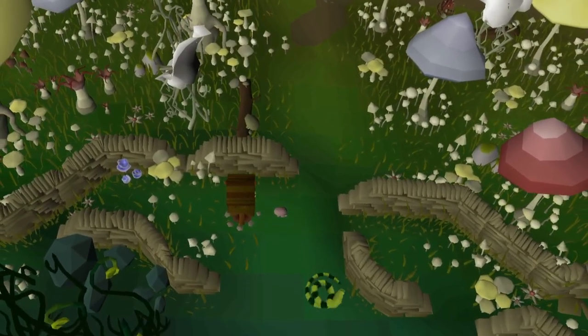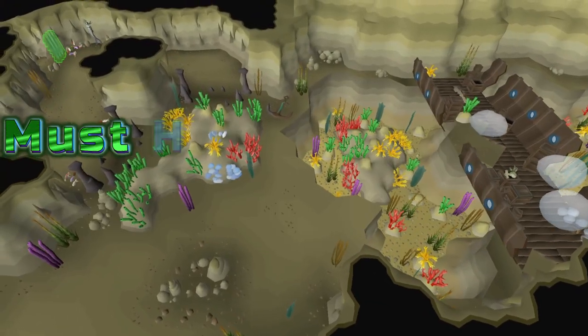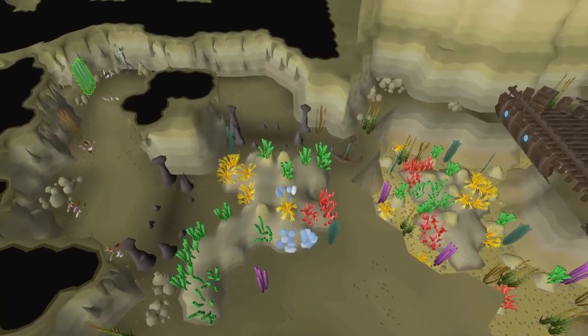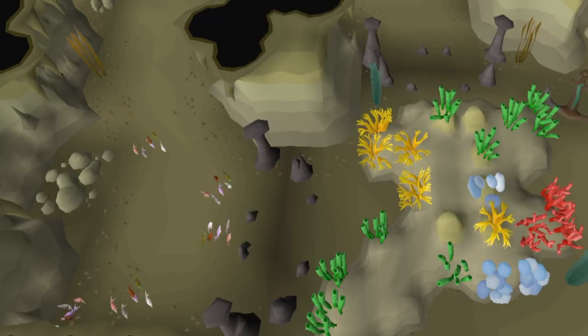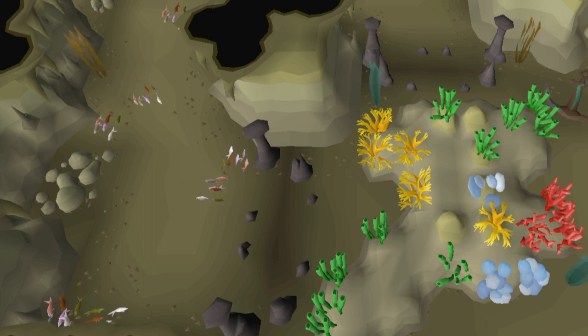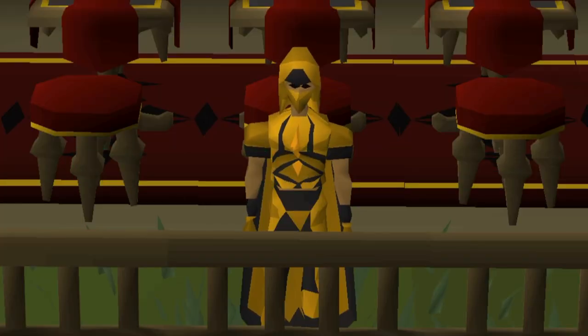You also get various other rewards like bird nests and even clue scrolls. Levels 44 to 99: driftnet fishing. You must have completed Bone Voyage to access the underwater area. It's recommended to bring your fishbowl helmet and diving apparatus from the quest Freeing Pirate Pete, a subquest of Recipe for Disaster. This is a two-birds-one-stone scenario as it's recommended to train Hunter and Fishing until Hunter no longer needs to be trained, then switch to a faster method for Fishing.